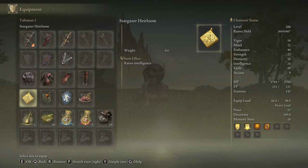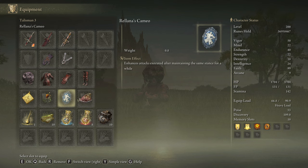If we want to use the Sword of Night and Flame we will have to use the Stargazer Heirloom, Relana's Cameo, and the Shard of Alexander. In our Flask of Wondrous Physic we are going to use the Blood Socking Crack Tear and the Flame Shrouding Crack Tear. We will also include the Hefty Oil Pot — this fantastic item will allow us to increase our fire damage by 65%. The thing with the Hefty Oil Pot and the Oil Pots is that the fire damage buff will only work with the next fire damage instance. This means that if we coat our target in oil and then deal a very small amount of fire damage, the buff will disappear instantly. So if we are going to use this item we better have a very strong fire build — and what we have here is the strongest fire damage build you can find in Elden Ring.